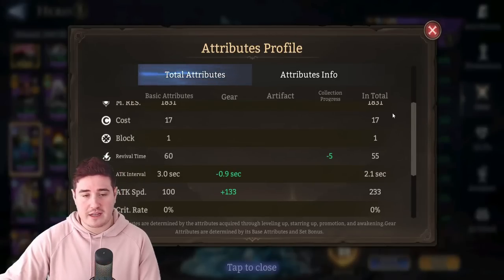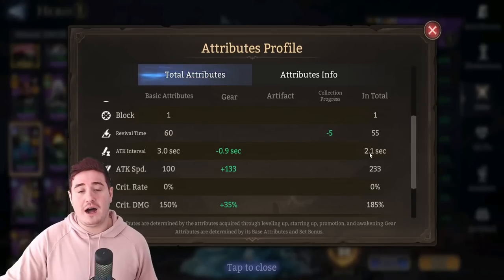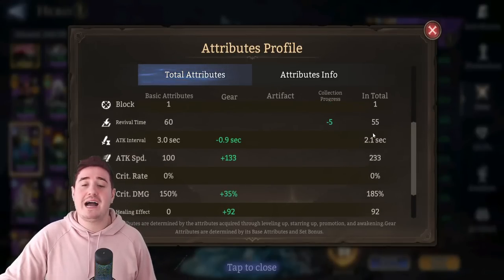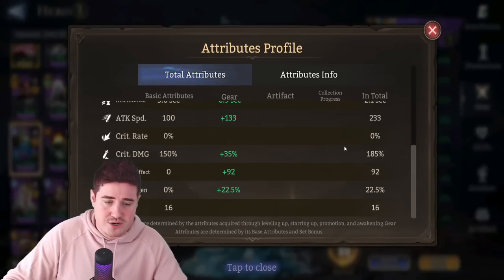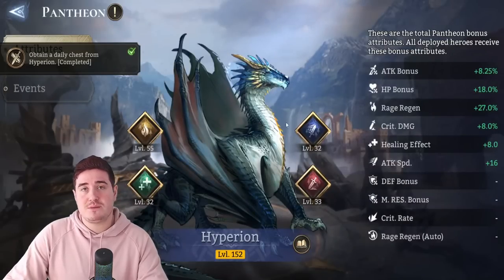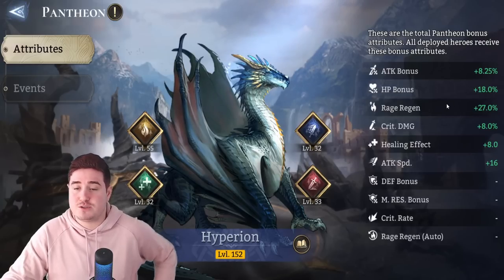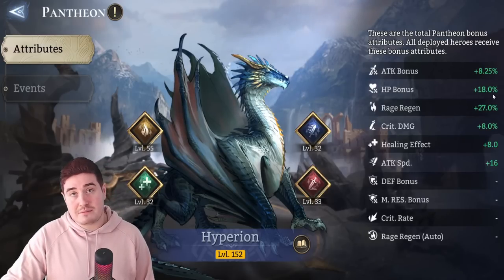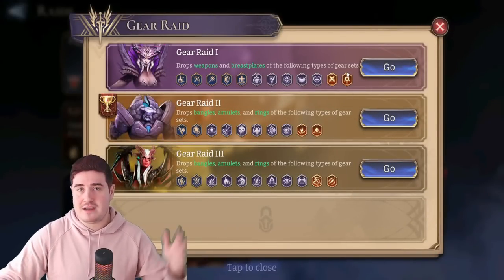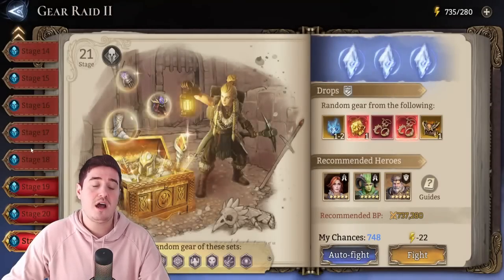For attack interval, 2.1 seconds works fine — you only need 133 additional attack speed. You could probably get away with 2.2 but aim for 2.1. Get heal effect as close to 100 as possible. Also consider your pantheon — I've got an 18% HP bonus from mine, which is significant. If you've neglected your pantheon you'll need a juicier build than what I showed, so always factor that in.